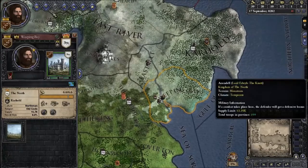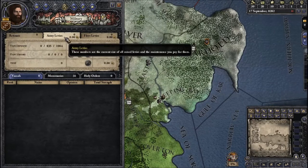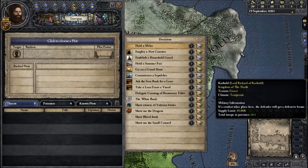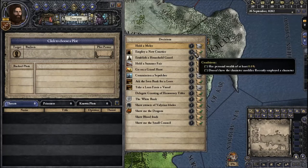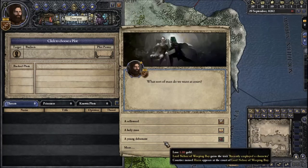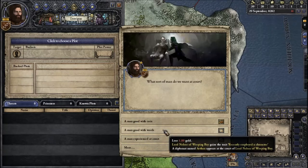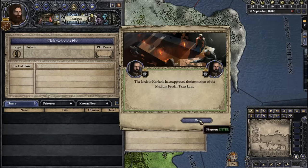We shall see how things develop. In the meantime, I think we're going to need to look at some sort of marriage alliance. Let's look at employing a new courtier. It's not free — there are options like holy men, someone good with coin, good with words, or experienced at court. Let's go with experienced at court. We hired a new courtier, though the game didn't tell me the name before the choice.